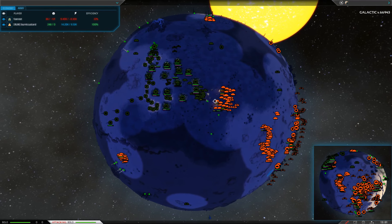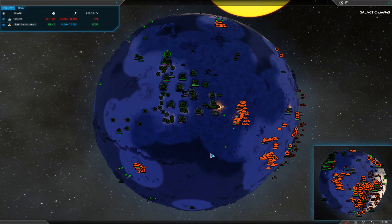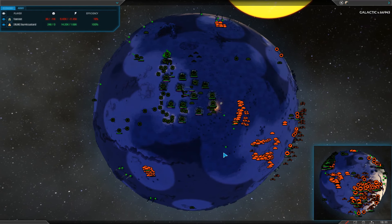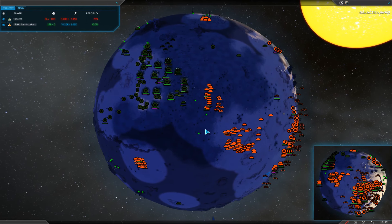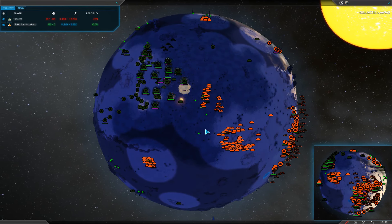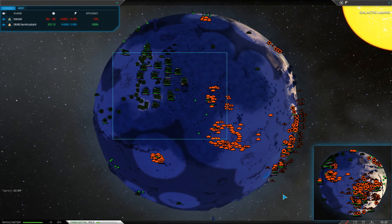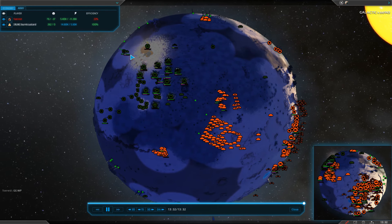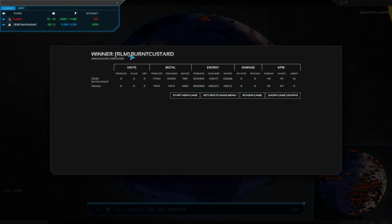If you do lose your early expanding Fabricators, you've got to build more and keep them going. When I play, I like to have a factory that does nothing but build Fabricators — just constant, never-ending Fabricators. It looks like there's not much time left for Forrest. And there we go — Forrest calls GG. His economy and production value just cannot keep up and he self-destructs. Never stop expanding — that's the moral of this story.